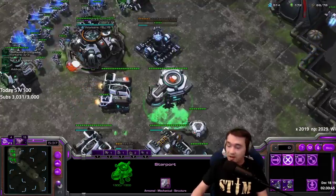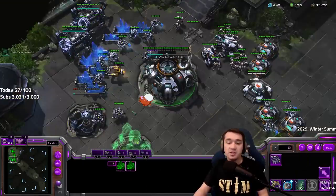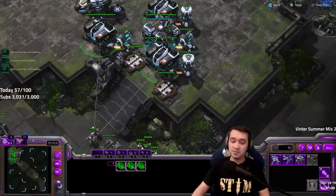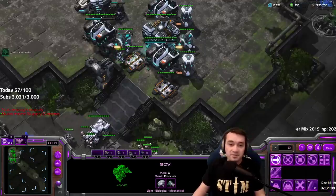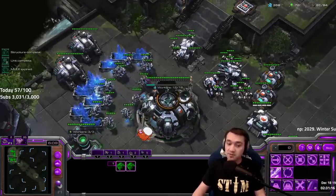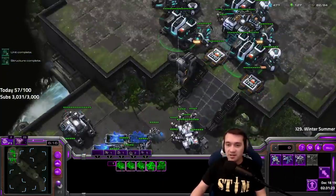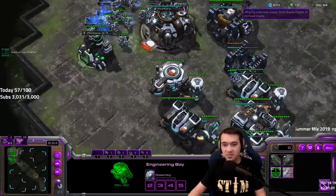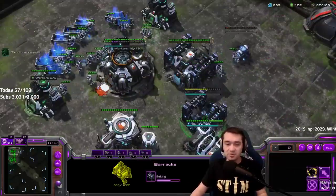There are a lot of little details with Terran builds. Notice I built the reactor on the starport. It's all about getting that two-base production going. I'm starting Stim — fun fact, Stim got buffed and now researches way faster. Don't be scared to drop supply depots from the orbital if you're supply blocked and have energy. Drop the ones on top of the ramp, not the ones at your natural that could die to an attack. Aim to start upgrades by six minutes.